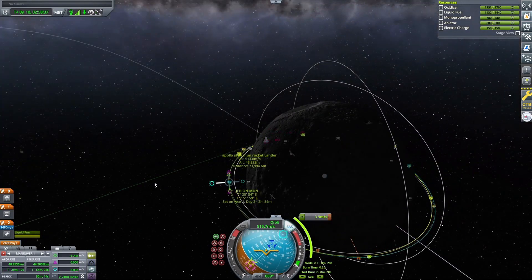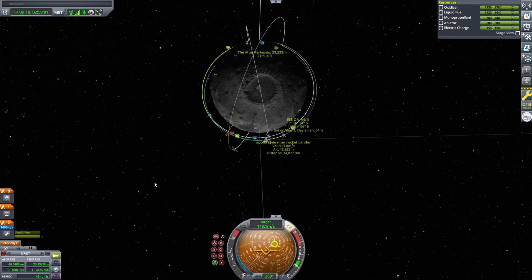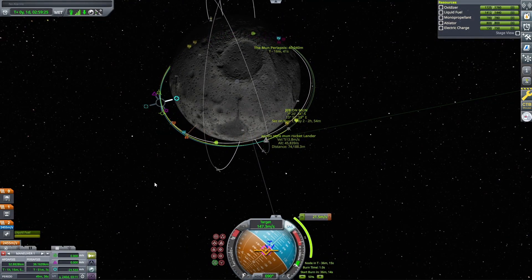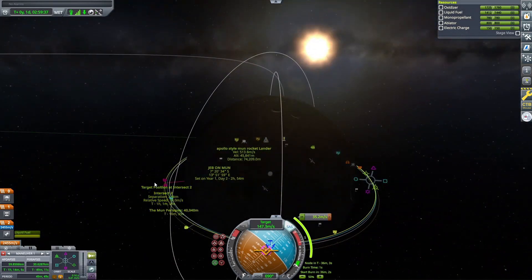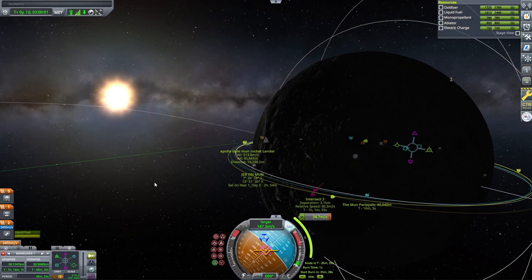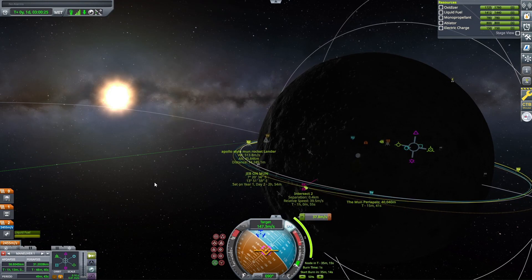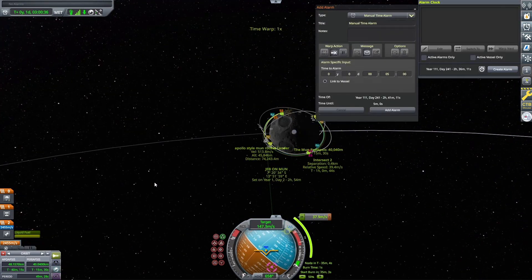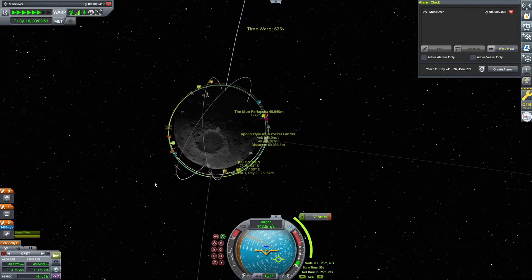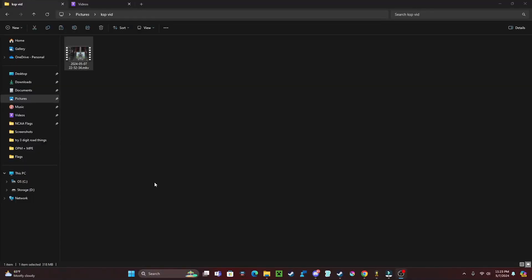We're playing around with the maneuver nodes, trying to get a separation of about half a kilometer — that's pretty good for people trying to dock. We do a quick little target burn and end up getting an intersection. I got it down to 0.4 kilometers or 400 meters, which is very solid. Anything closer than a kilometer is pretty good. We're about to execute this maneuver node to get our intersection with the lander module.